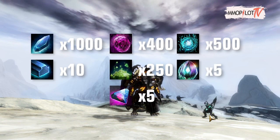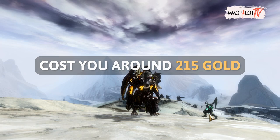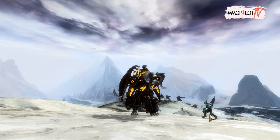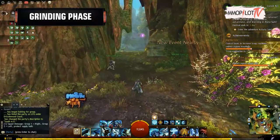Lodestone, and 5 Storm Collar Core. These materials will cost you around 215 gold. If you've already done the things we mentioned earlier, then we can move on to the next process. We will divide this process into three phases. The first phase: the grinding phase.